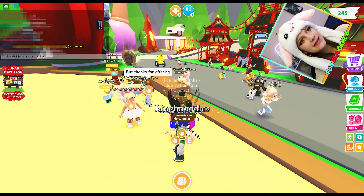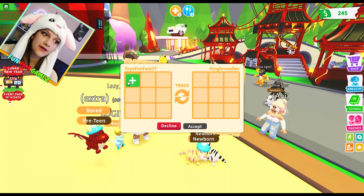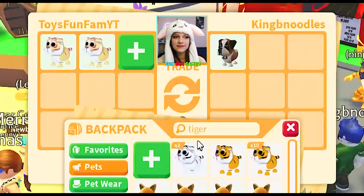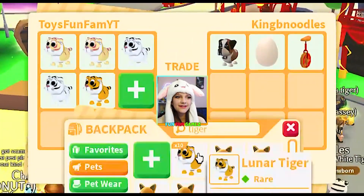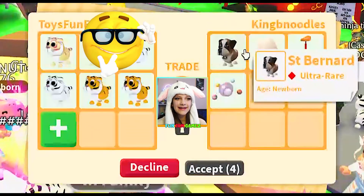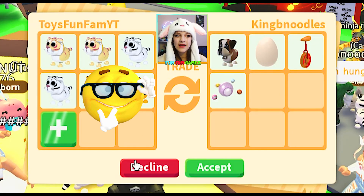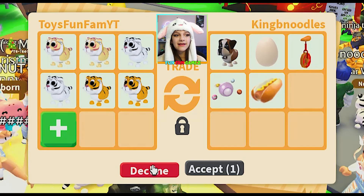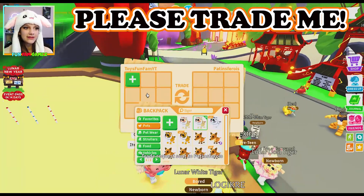I think that offer is a bit under so I'm going to decline. Trading all new tigers — King Bee Noodles has sent me a trade request, this is one of our fans or friends. Oh my gosh, this is my tiger, I called it Cheeser, it's so cute! They added a St. Bernard, a pet egg, a pizza unicycle, and a galaxy explorer helmet. I'm gonna decline because I want to see some more offers, but it is still pretty good.